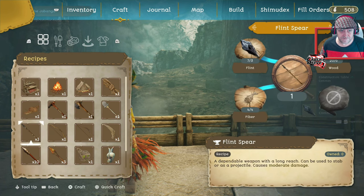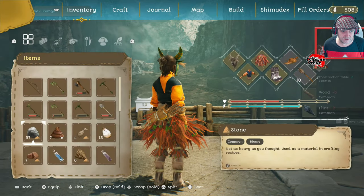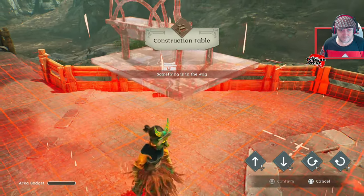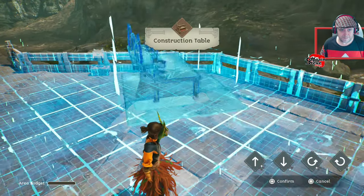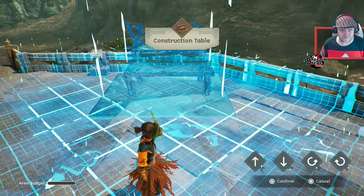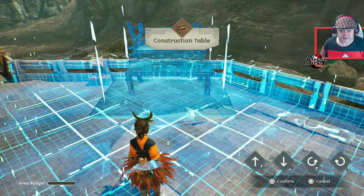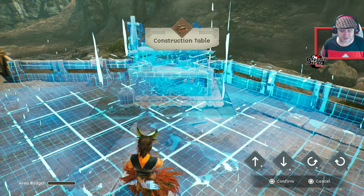Let's get that in then. Rotatey rotatey - get that in. Now at least we can see what sort of houses and things we can put here. That does slap a jack!